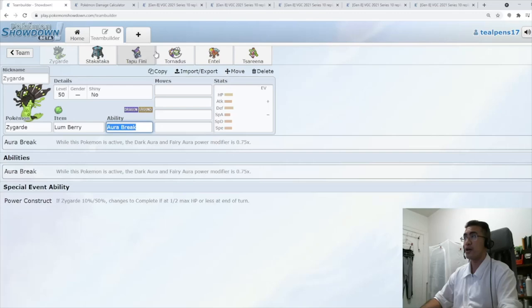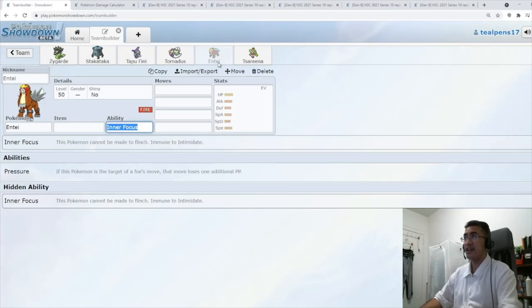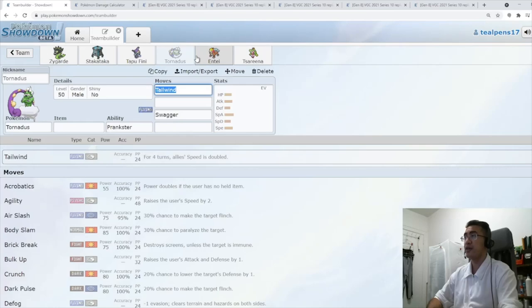Not only do you have the combination of Tornadus and Zygarde for Swagger plays, but because Tapu Fini is on this team, you're going to have plays where you can Swagger your Entei and even Swagger your own Serena — now with Queenly Majesty. When I played Zygarde in Series 8, I had Entei on the team and I used Grimmsnarl to Swagger the Entei. I do like Tornadus-Entei on the team, as well as Serena. Swagger Serena under Tailwind is going to do some big damage — a very fun way to use a Zygarde team.